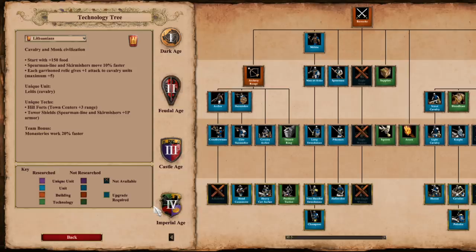Starting off with the archer range, Lithuanians do not get access to Arbalest, but do get hand cannoneers, heavy Cav Archer, including Thumbring and Parthian Tactics, and of course their faster Skirmishers. I don't really foresee Crossbow or Cav Archer being the best long term unit choice for this civ, as it'd make more sense to have a mix of Skirmishers and Pikes until you make a transition to something else.